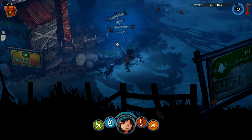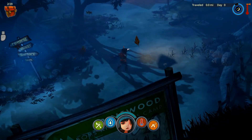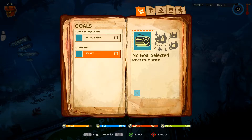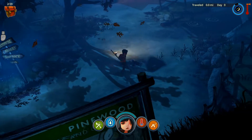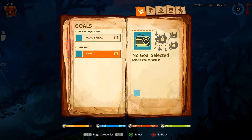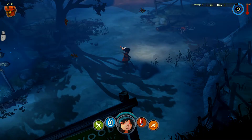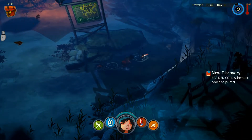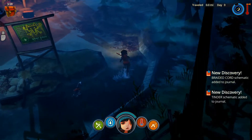We've got a feather and a sapling — we can collect stuff. We can't select the radio signal objective yet. There's a cattail here, let's take it.